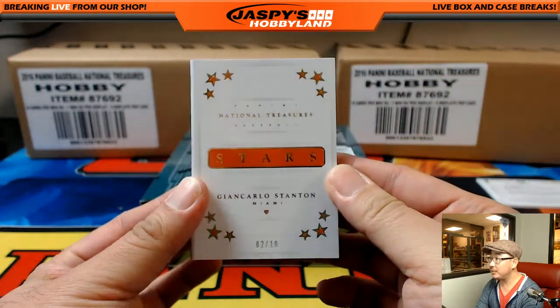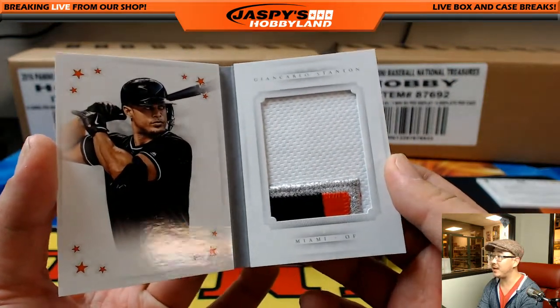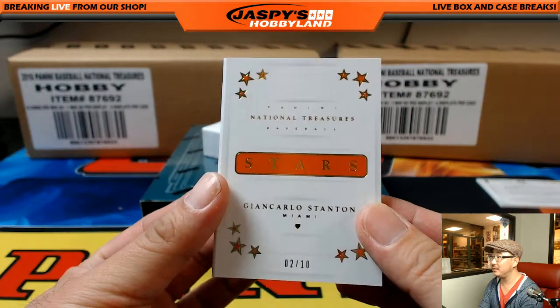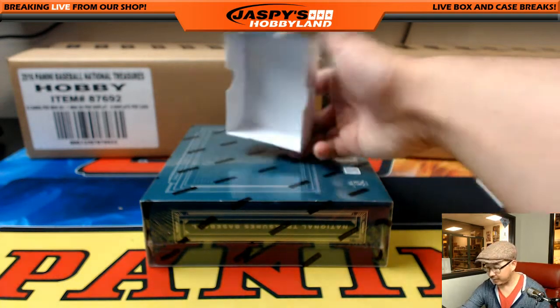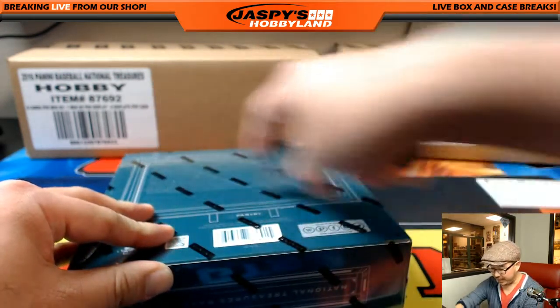And then Giancarlo Stanton, 2 out of 10. Nice patch there. I was hoping there would be ink in there, but still very nice. A couple nice Giancarlo Stantons heading out to Michael G. That was the third box of the first case.